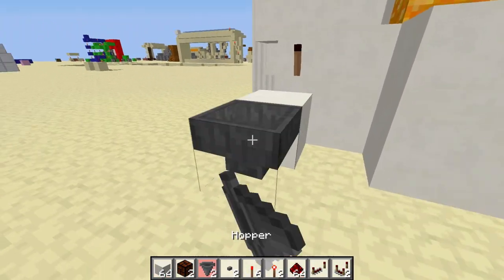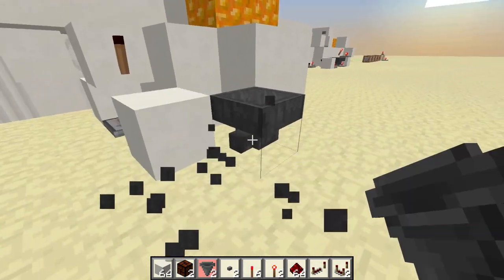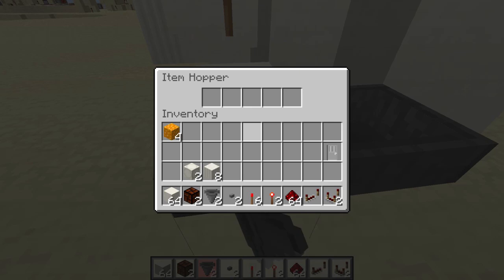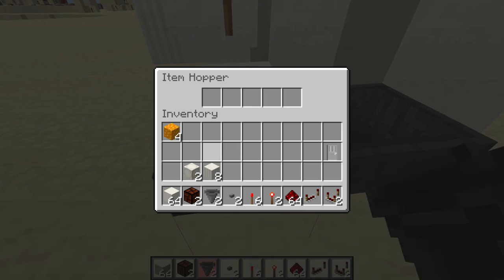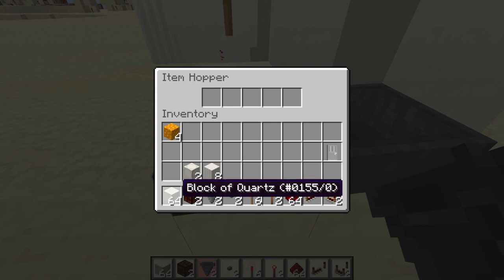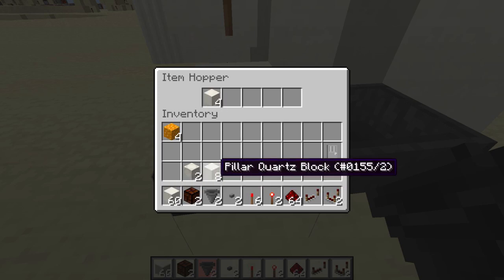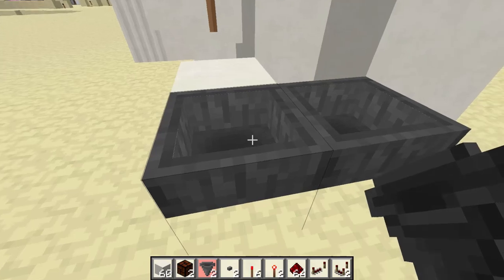Now you're going to have two hoppers both running into each other just like that. In this first hopper you're going to put the amount of blocks that you want them to have as chances. So if you want them to have four attempts before it locks them out, you're going to put four blocks in there — just like that. And after four attempts they'll be locked out.